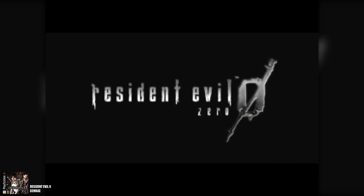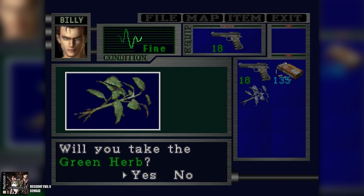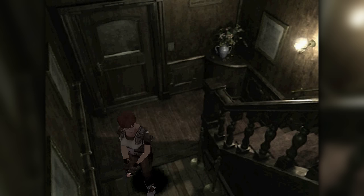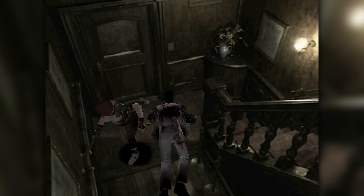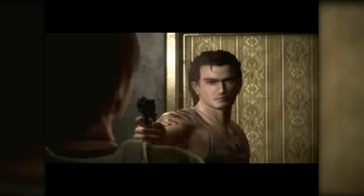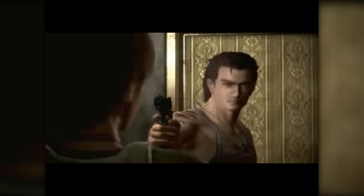Finally, the RE Zero D-Make is a full conversion mod of RE2 that reimagines RE Zero not as a recreation of its N64 build, but as if it had originally come out on PS1. It works really well — RE Zero already adhered closely to classic survival horror tenets, so it feels right seeing it look closer to RE1 than the RE1 Remake. The backgrounds appear to come straight from RE Zero on GameCube, and surprisingly the same goes for the FMVs.